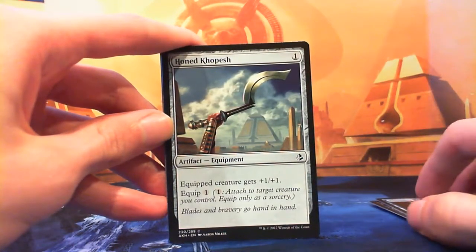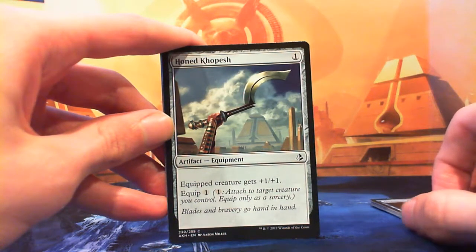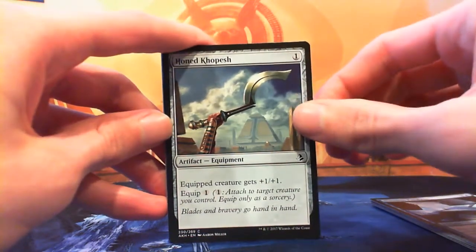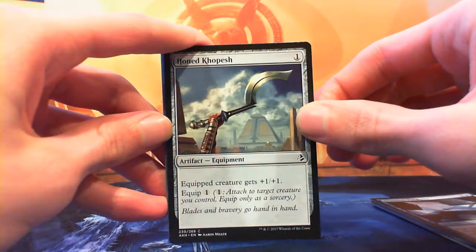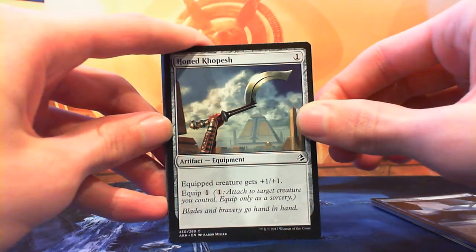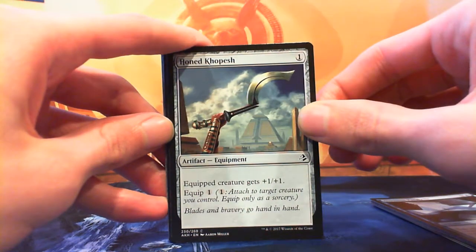Horned Khevsur — single generic mana artifact equipment. Equipped creature gets +1/+1, equip cost of one. It's not one I'd usually play but giving a creature +1/+1 for two mana permanently isn't bad, and you can move it around later. Not bad.